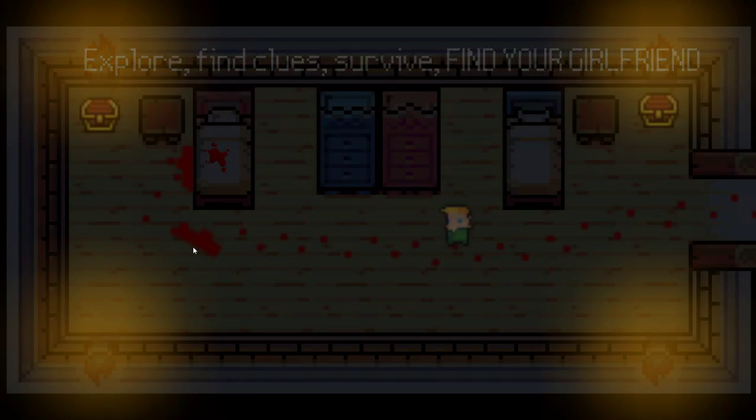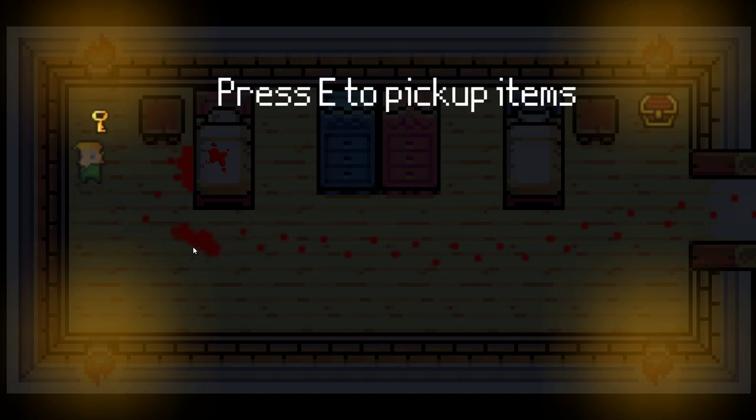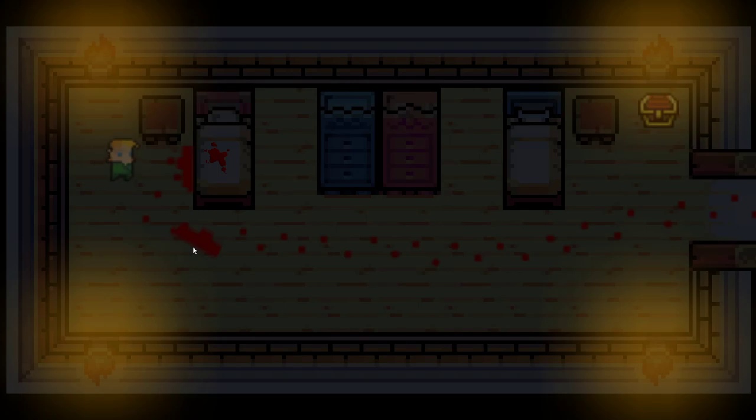Explore, find clues, survive, find your girlfriend. Alright, how do I interact with things? There's a treasure chest. Why do I look like a little baby person? Pressing to pick up items. Okay, looks like a little baby man.